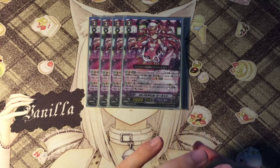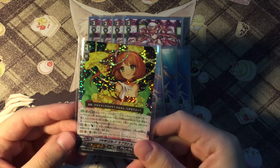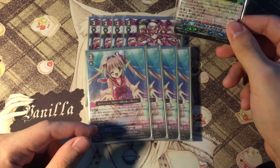Next we play 4 copies of Vert. If you guys want, you can also play Labrador. I've been testing Labrador, but for the sake of the deck profile and to show off new cards, I'll be using Garnet for now. You could also use Labrador to replace Garnet if you want to.